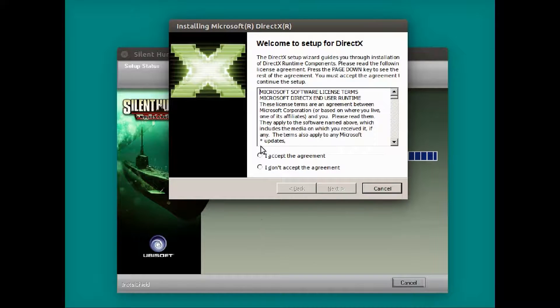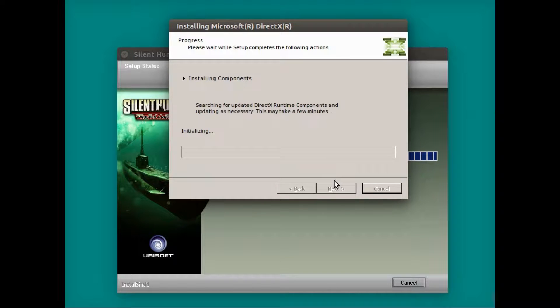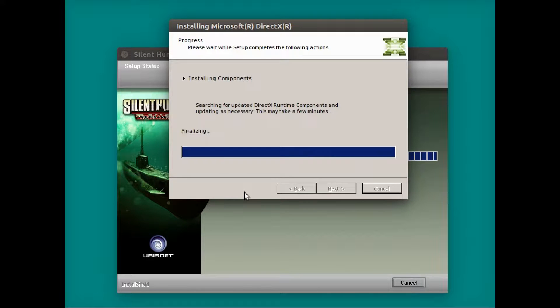DirectX — go ahead and accept the agreement and let it install DirectX, just to make sure it's totally compatible. And there we go — installation complete. Hit finish.